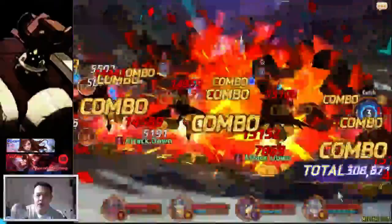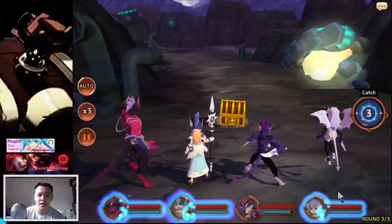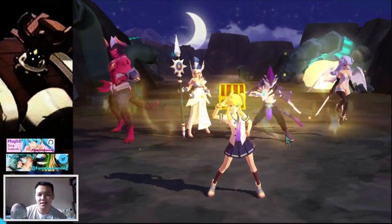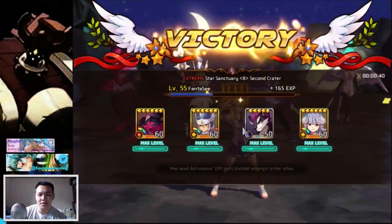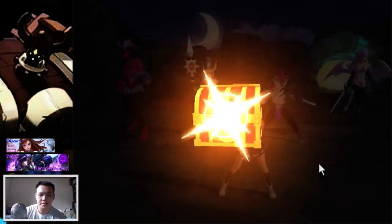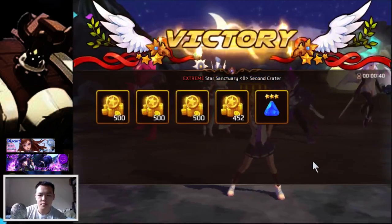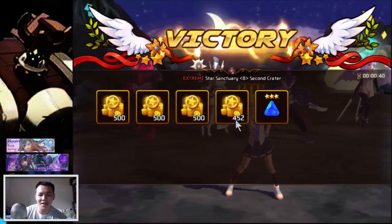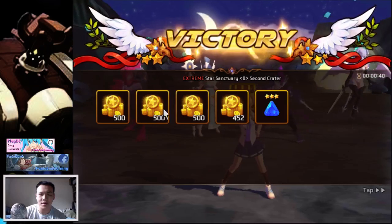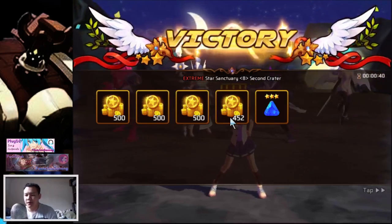I forgot to tell you guys — the best siphon gem I found this week is now on my light Victoria, and it's actually quite amazing. All right, let's see how much gold I got. I was able to get 1900 gold by doing it this way, so it's like a 200 gold difference. But if you think about it across a lot of runs, that adds up.